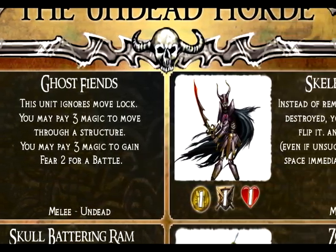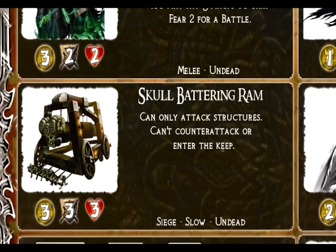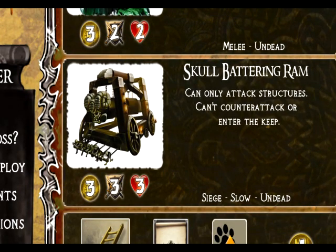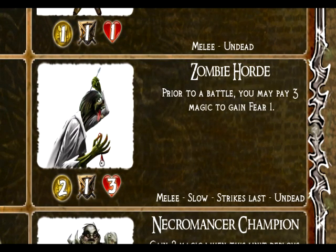Skeletal warriors are a basic troop, but a great ability is that when they're destroyed, you can pay magic and they stay in play — flipped with a daze or stun symbol — and can come back on your next turn when unflipped. The Skull Battering Ram is the primary siege unit for the Undead Horde, with a great attack of three, can take a lot of damage, but is a slow unit. The zombie horde can soak up a lot of damage for a minimal cost of two gold. You can spend magic to gain fear with them, but unfortunately they strike last in battle — so if a unit wipes them out, they can't fight back.